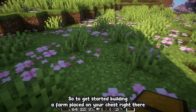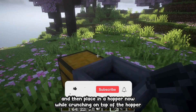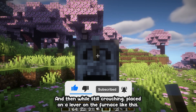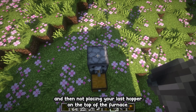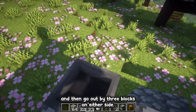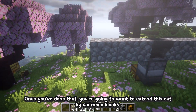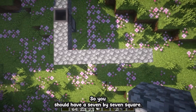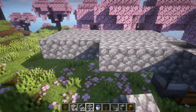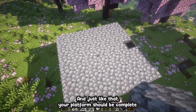To get started building the farm, place down your chest, then make your way to the behind of the chest and place in a hopper. Now while crouching on top of the hopper, place down your furnace, and then while still crouching, place down a lever on the furnace. Then place your last hopper on the top of the furnace. Now grab your solid blocks and go out by three blocks on either side, then extend this out by six more blocks so you have a seven by seven square. Go ahead and fill this in — your platform should be complete.